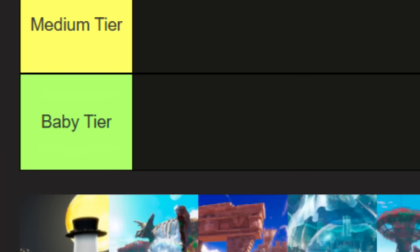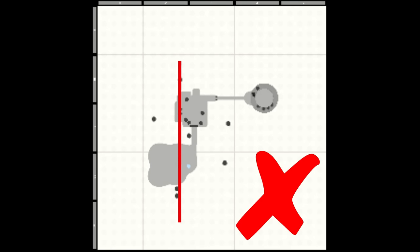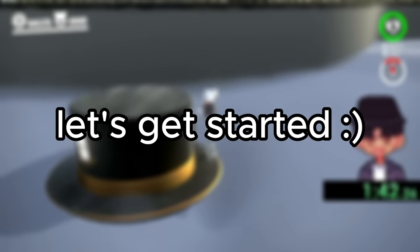Baby tier meaning you can basically put your joystick up and get across, and impossible meaning there was no way to complete the line even with the use of glitches. So without further ado, let's get started.